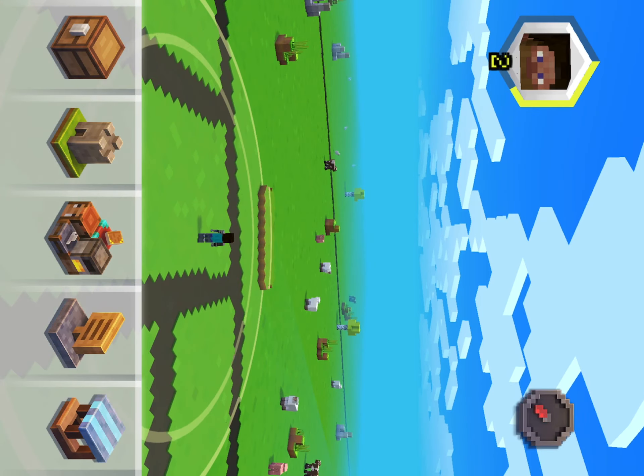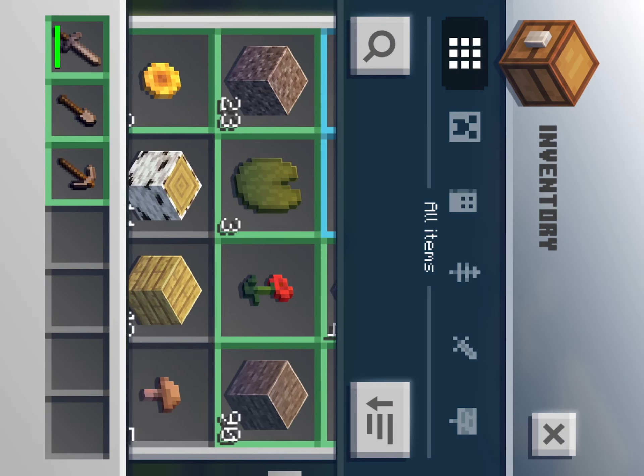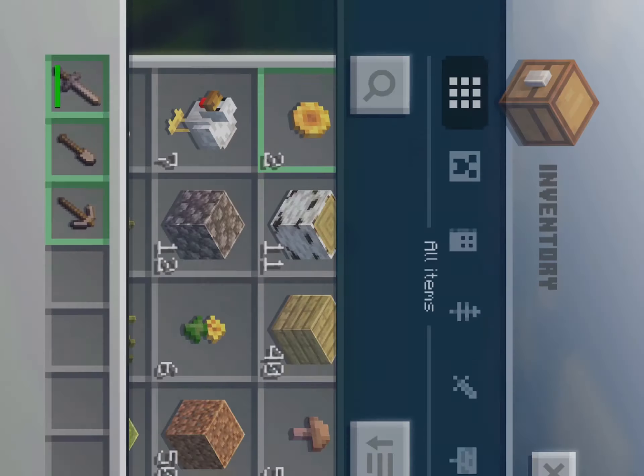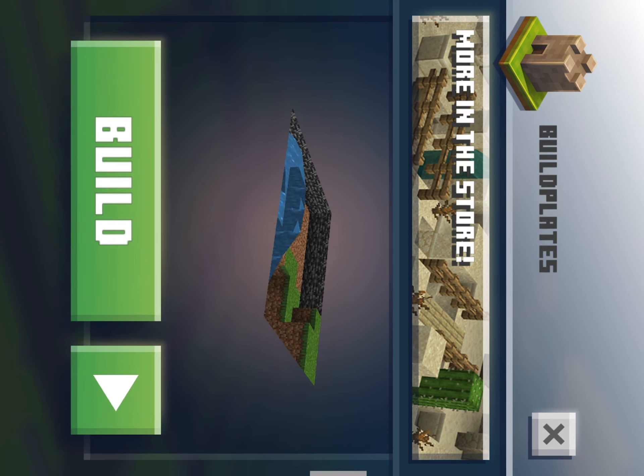Same with animals — you tap them until you get them. In your inventory you can see all your stuff and sort it very quickly. Now here are build plates — as you can see, I've completely destroyed this one.